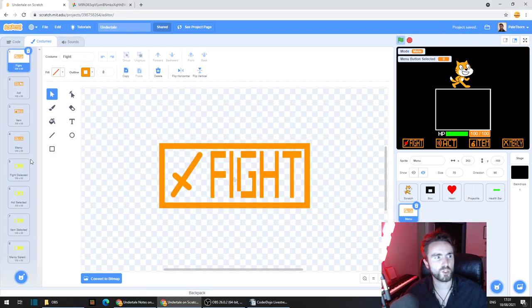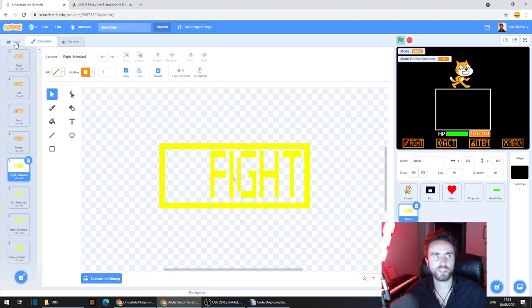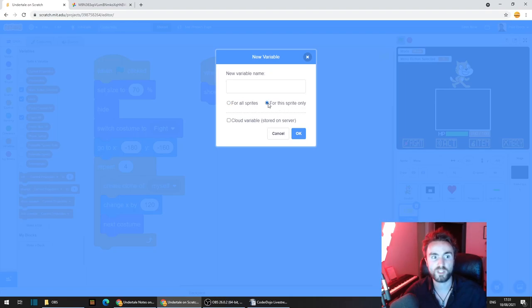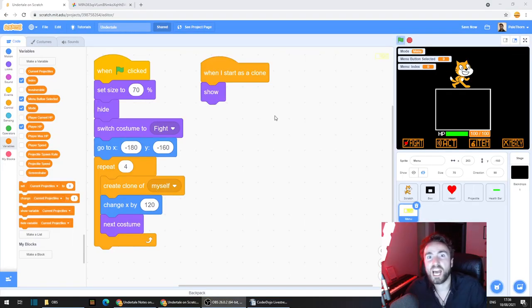Make sure that your first four costumes are fight, act, item, and mercy, and then costumes 5, 6, 7, and 8 are fight selected, act selected, item selected, and mercy selected. Now we need to code our clones to swap between two different costumes — fight needs to swap between fight and fight selected. Let's go back to the code. We're going to create a variable so that each button knows which button it's supposed to be. Go to variables, click 'make a variable', make sure it's for this sprite only so it's unique to each individual clone, and call this variable 'index'. Remember: zero represents fight, one represents act, two represents item, and three represents mercy.